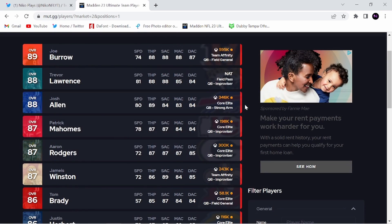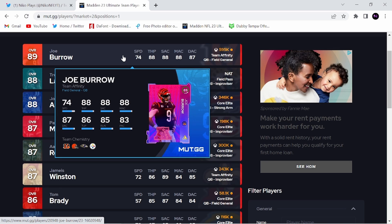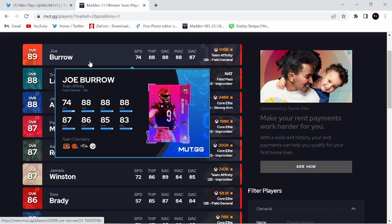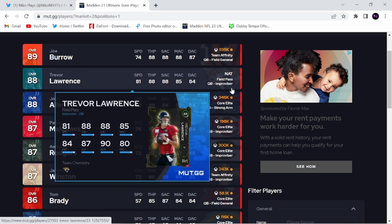Now coming over here, how he stacks up against other quarterbacks. Joe Burrow right here — you can see he's 74 speed, 88 throw power, 88 short, 88 medium, 87 deep. They're pretty much the same on the accuracies, same throw power. And Joe Burrow actually has less throw on the run, less throw under pressure. He has one more play action and then he has 11 less speed. So Jalen Hurts is the obvious pick over Joe Burrow.